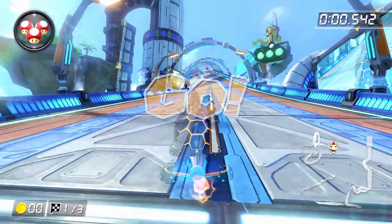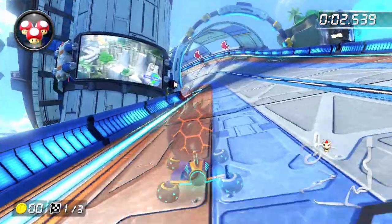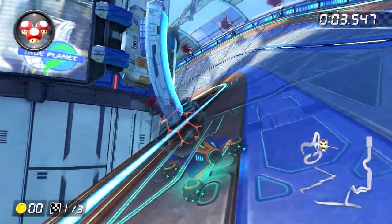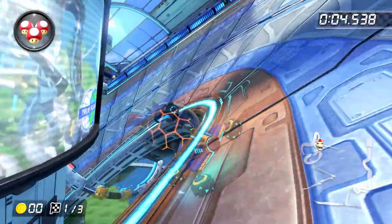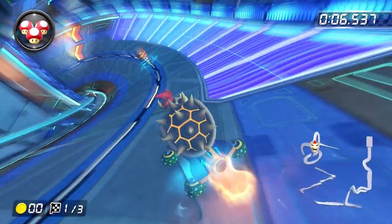When the run begins, make your way slightly to the left, and right before you pass this blue track barrier on the left, start a left drift. After building up a mini turbo, immediately start another left drift, hit the orange boost panels, and then move to the center of this coin panel on the right.